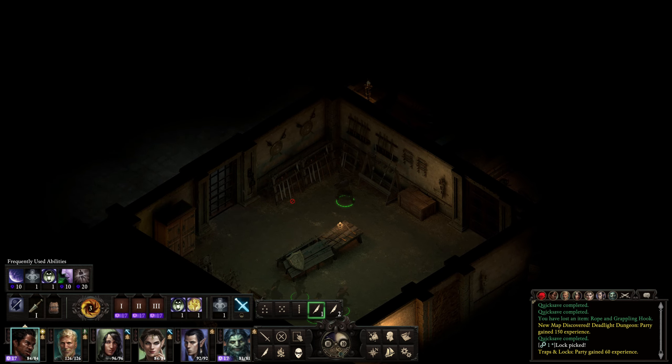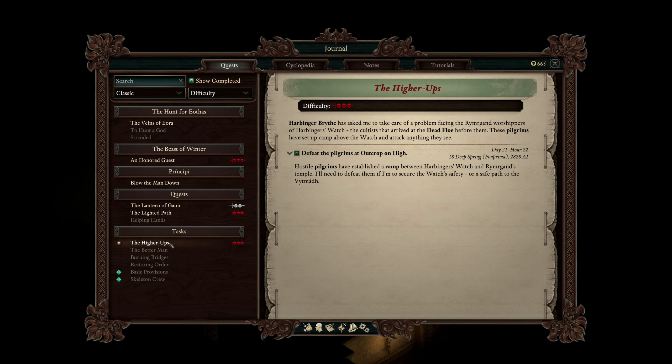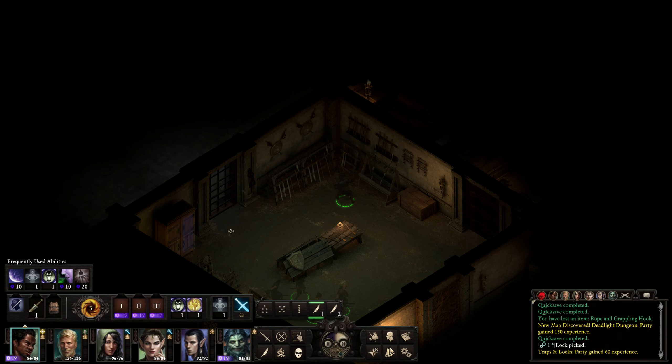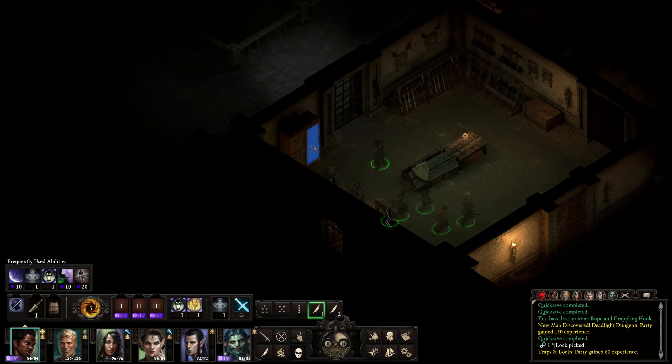What are we doing here? Yeah, we're not doing that right now — we already did that. Blow the man down. Okay, I'm right at Deadlight. Benwith is somewhere in the fort. Once I uncover his location, I can worry about how to reach him. So I need to skulk around here. I got him.